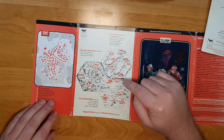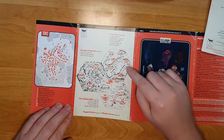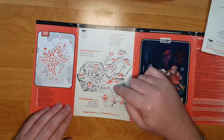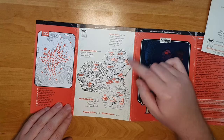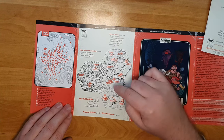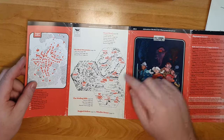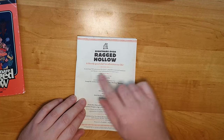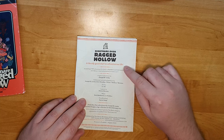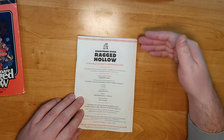This is a point crawl. There's a good number of points of interest located around the town of Ragged Hollow, and the party is going around exploring most of them during the course of the adventure, before the finale leads them back to Ragged Hollow itself and into the dungeon. On the booklet itself you find the subtitle, A Bloody Good Start in Adventurous Life, which tells you what kind of adventure it is — it's an introduction.